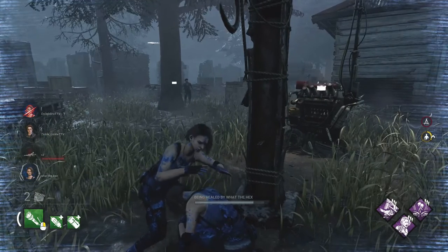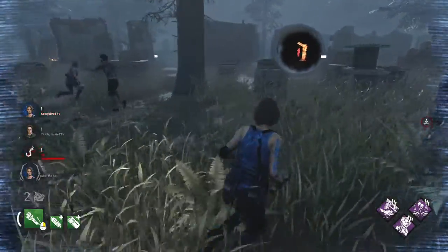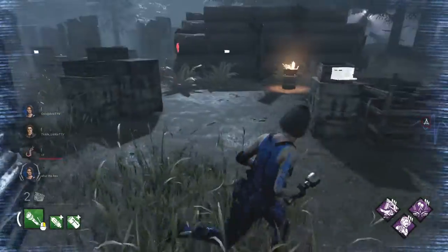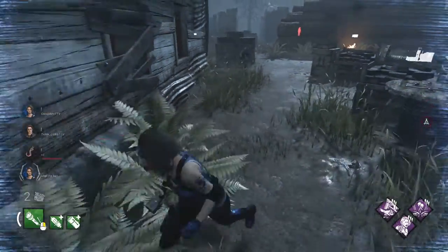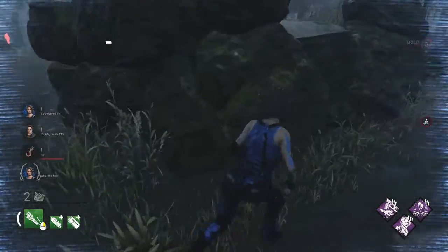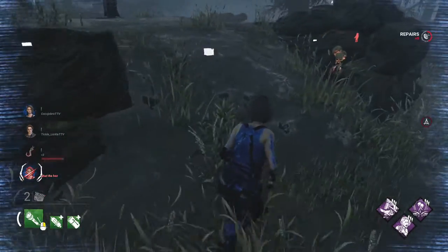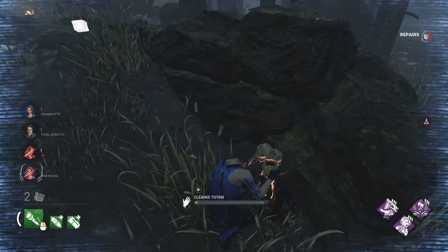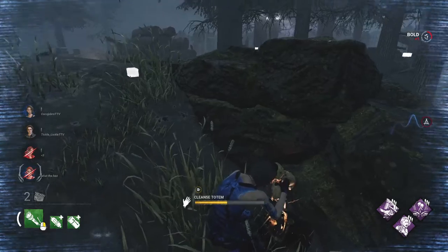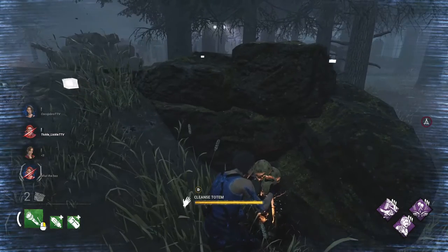The other perk is Resurgence - you can see right now I got unhooked and I'm already 50 percent healed. That saves so much time. We save so much time after healing, especially if you unhook a survivor very quickly. You can see the increased speed - we're doing this totem 20 percent faster, and I believe for four seconds I'm going to see where the next farthest totem is. Yep, it's all the way over there.